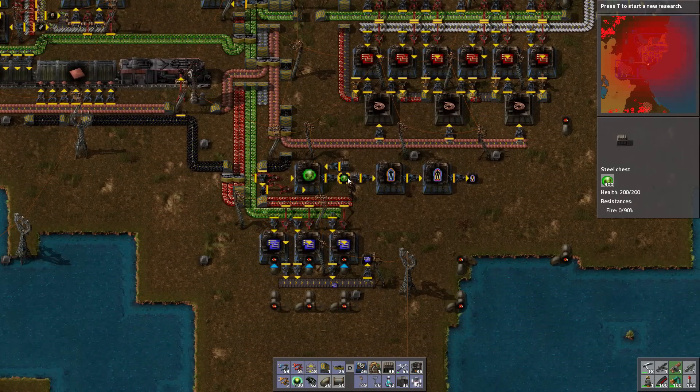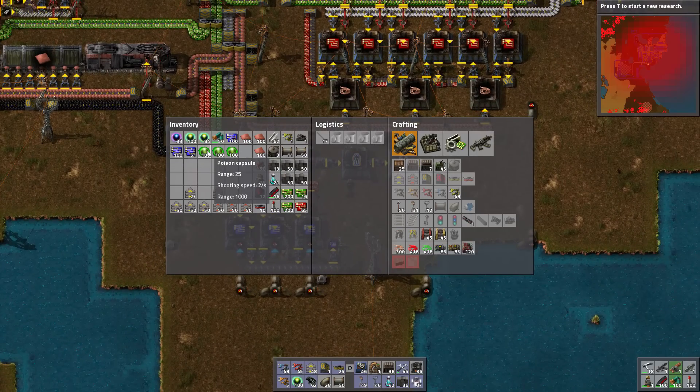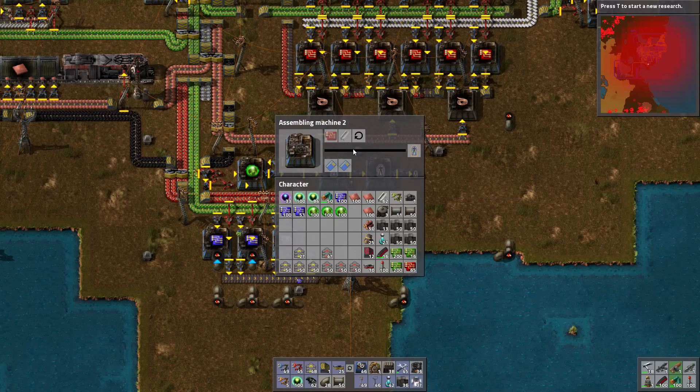I set up an area — these are poison capsules. I don't think I need that many, let's set that to 300 as well. These guys are really good for killing the worms because you just throw them and run away, and they will basically poison — they will literally poison the worms. They don't do any damage to the bases, though.